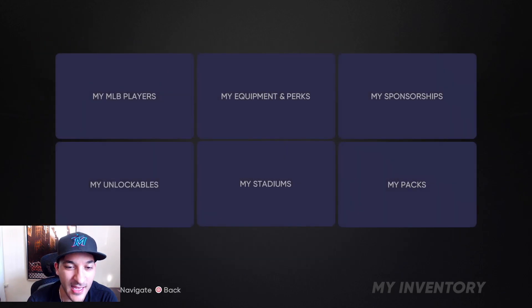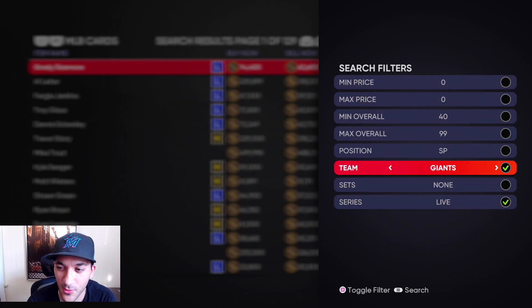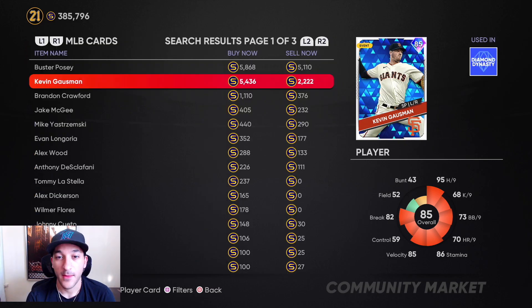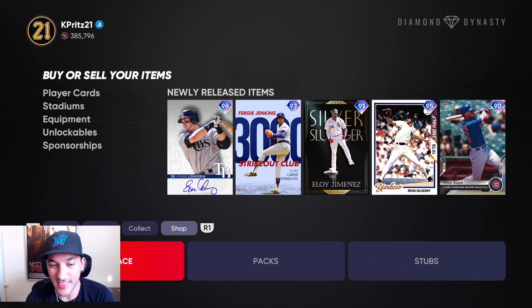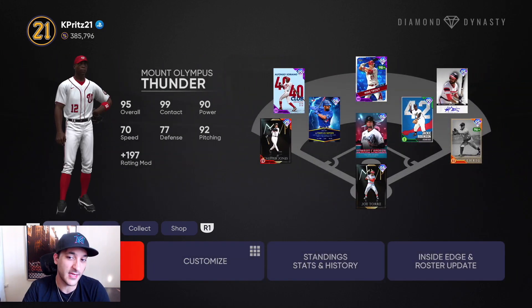After the quick sell the number barely changed — still around 176. I don't know why people sell at 2,222 but if we can get the other 38 at 2K we'll make even more stubs. That was a quick 60K. We've done all the offline grinding, we're waiting for the next ranked seasons and probably a new event on Tuesday and a new battle royale program.